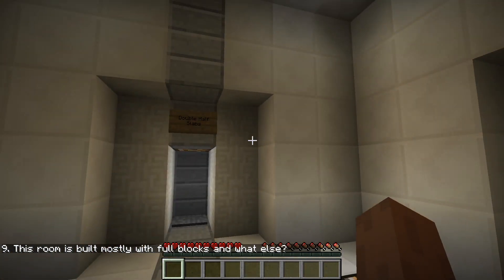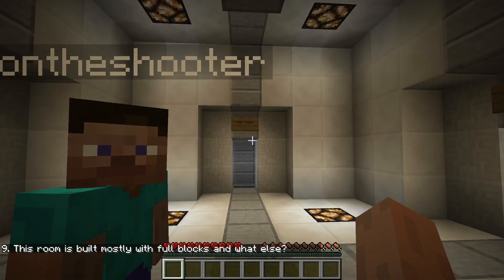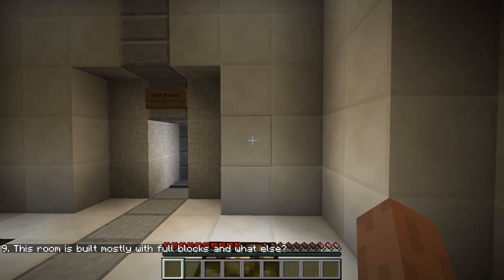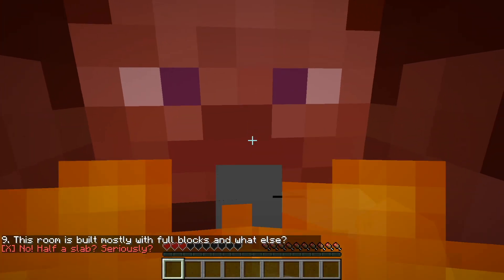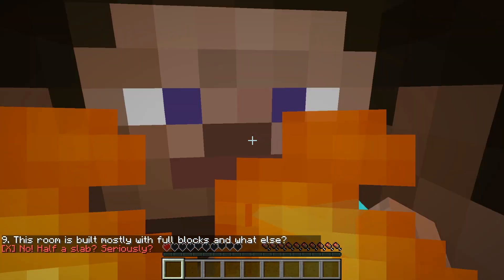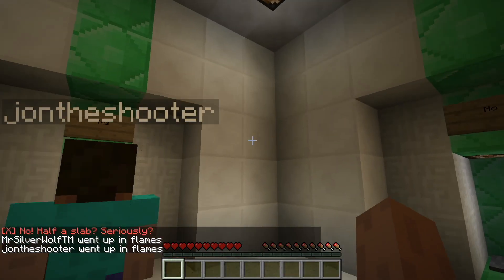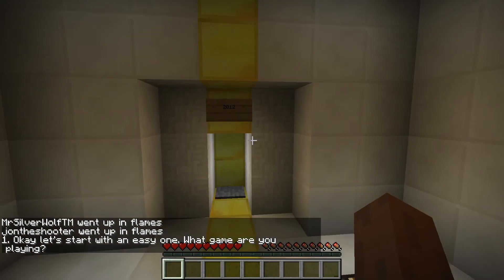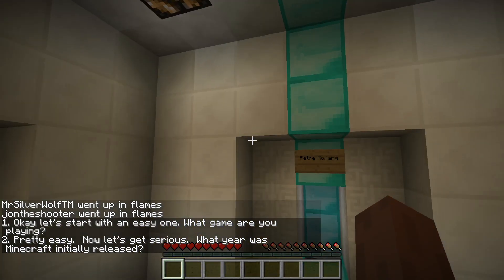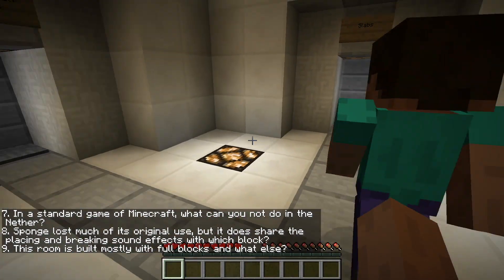This room is built mostly with full blocks of what else? Slabs. Wait, no. Half slabs. Half slabs, right? Yep. That's what they're called. No! What? No, half a slab. They're just called slabs. Why do we call them half slabs? We always call them half slabs. That's so stupid. But it's not half a slab. Slabs.